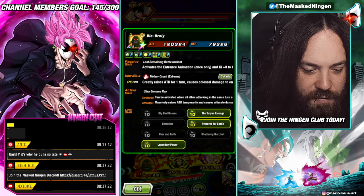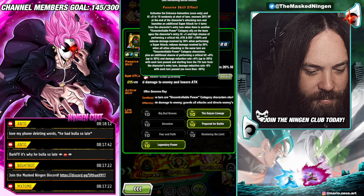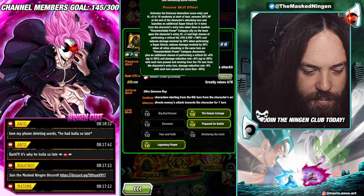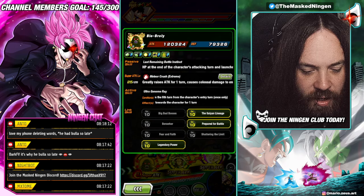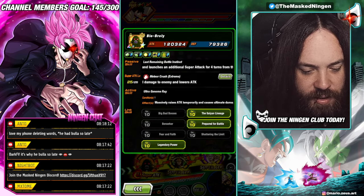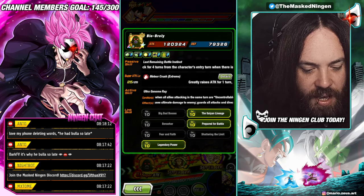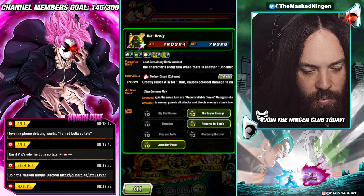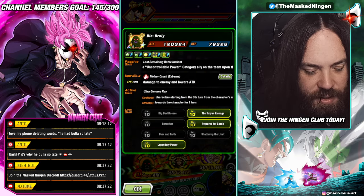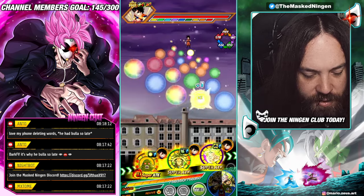His start-of-turn defense is absolutely awful though — 80k defense. Bear in mind he's going to get 180% on super, so that's around 150k basically, and then he greatly raises on super which gives him another 140k — so he's only going to be at around 260k-270k. But he does have 60% damage reduction even on this first turn, so let's go ahead and do this.